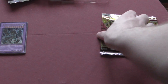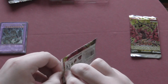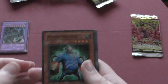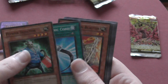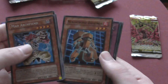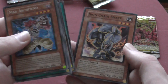Next are the Crossroads of Chaos packs — these ones open a bit nicer. Cards include: power injector, metamorphosis cord, iron chain blaster, gadget hauler, mad archfiend, morphtronic datatron, synchro factory of 100 machines, and iron chain snake. Lot of pretty decent cards.